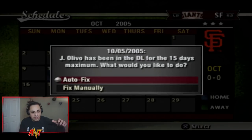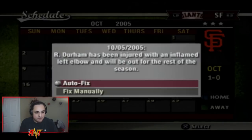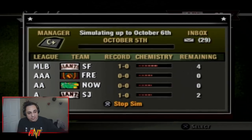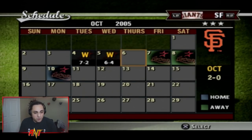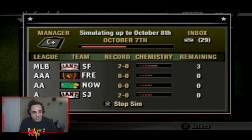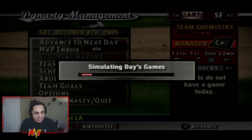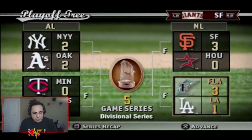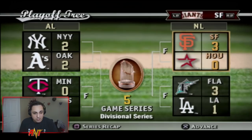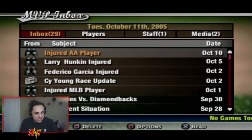We won the first game but lost Ray Durham to the DL — our backup second baseman. We simmed again and won, going up 2-0 in the series. We ended up sweeping: piece of cake. We should be advancing to take on the Marlins in the next round.